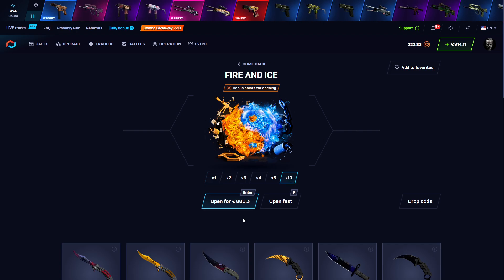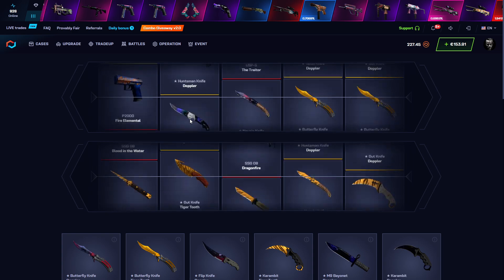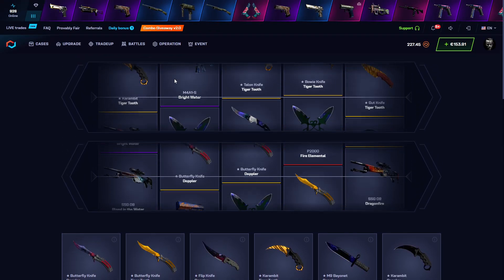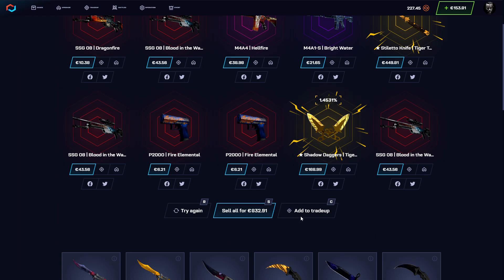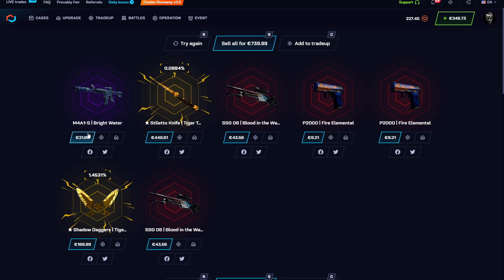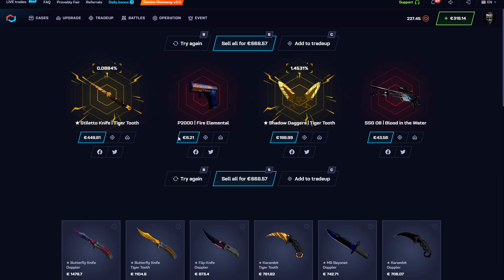Let's try fire and knife case, this case is also good. We can maybe get two knives or three knives. Tiger tooth knife is expensive, and this is expensive too — we got the fucking profit, like 200 euro or something like that. We can keep the knives and let's go for another case.